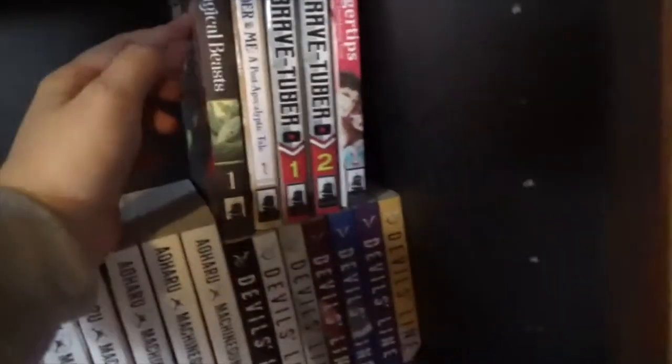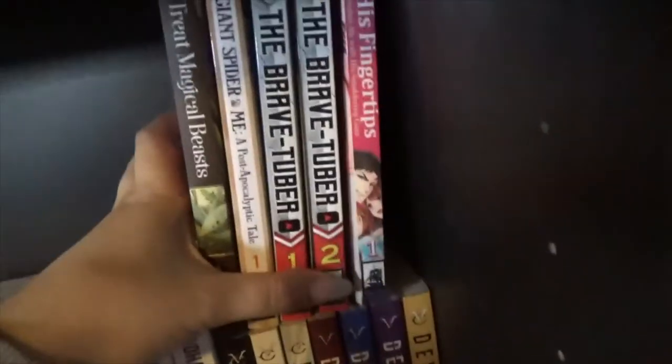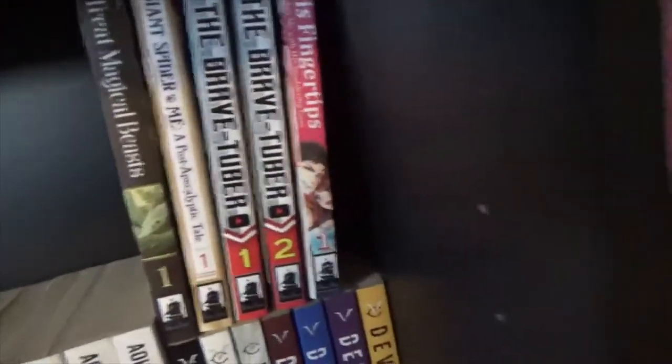Up here I have How to Train Magical Beasts, Volume 1, A Giant Spider and Me, Mira Potto, Battle Royale, Volume 1, and The BraveTuber, 1 to 2, which is complete. And playing his fingertips at 35 and ravishes me with his smouldering gaze — which is basically porn, but I like it.